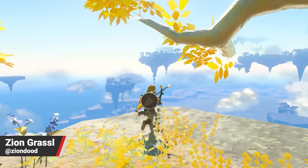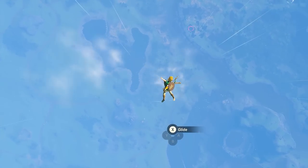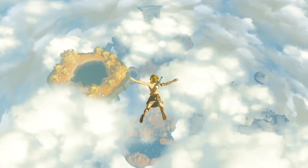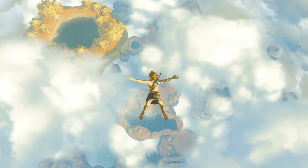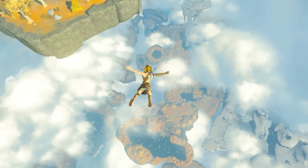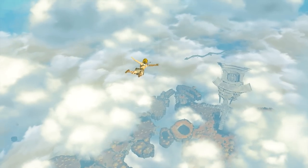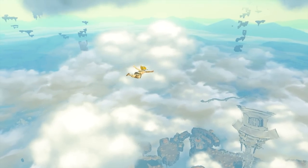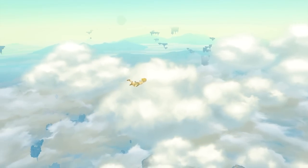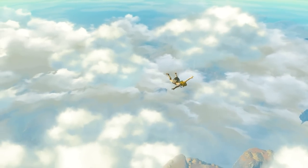Hey everyone, Zeon over here from Nintendo Life. In the opening hour of The Legend of Zelda Tears of the Kingdom, Link dives head first straight off a massive cliff with no real view of what's actually waiting for him below. He doesn't use a parachute, he doesn't have his hang glider, he just has a lot of courage and trust. It's an incredibly powerful shot that gave me goosebumps the first time I witnessed it. And in a way, this reminds me of the trust fall that we all took when picking this game up in its first week.